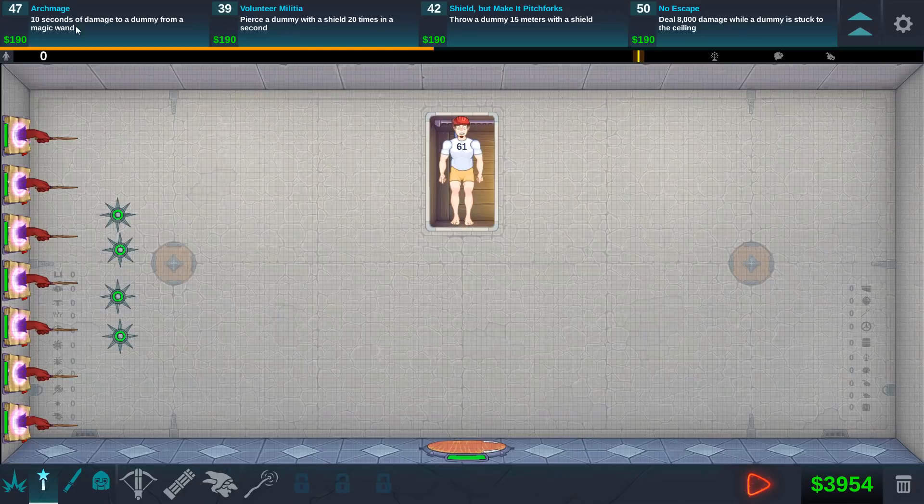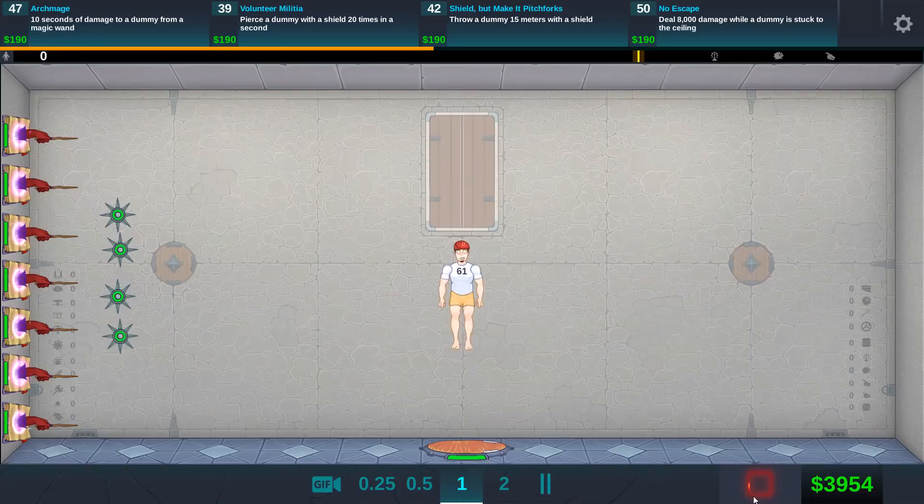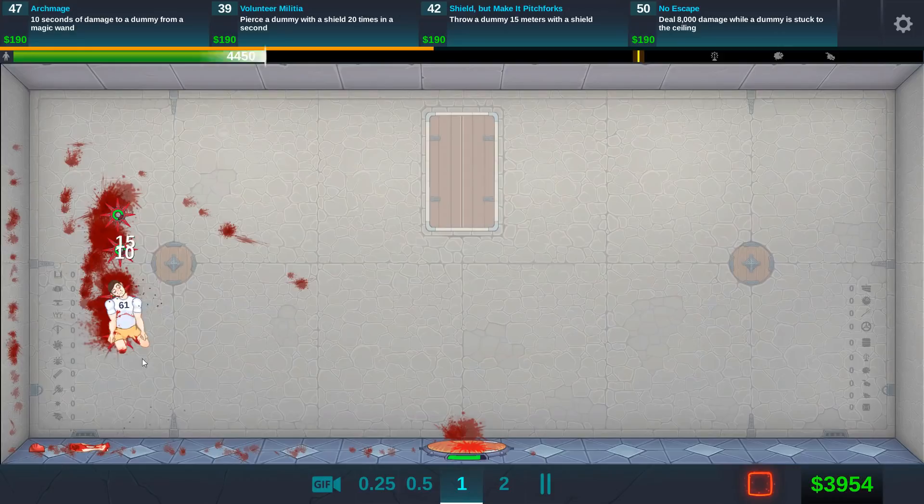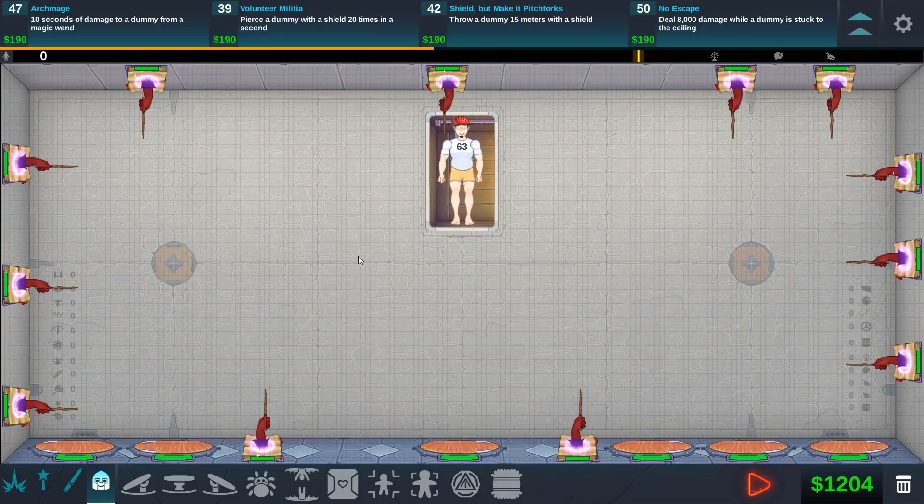So we're going to start off by doing some quests and what I got set up right now is the Ark Mage — 10 seconds of damage to a dummy from a magic wand. Now I have no idea if this will work, but we'll find out really quickly. 10 seconds is actually a long time, so I wanted to keep these spikes here to see if this is going to work. They drop down extremely quickly.